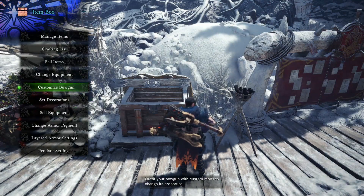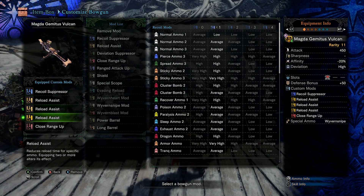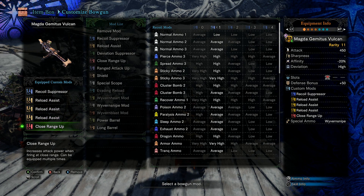Let's talk about customizing the bowgun. I tinkered around with this — there are so many different ways you could do it. You could take four levels of Recoil Suppressor if you want to fire Cluster Bombs even faster. In this case we take Reload Assist 3, because rather than shooting the Cluster Bombs faster, I want to reload them faster, and this also lets me reload the Wyvern Ammo faster. We could also drop the Close Range Up mod for a Shield Mod.